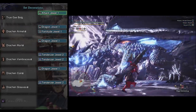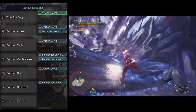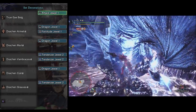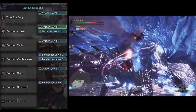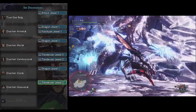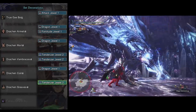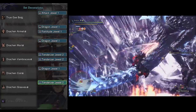Don't use Elementless since we're using the Drachen set with elemental airborne damage. Put an Attack Jewel in to reach Level 4 Attack Boost. It's basically full Drachen set with decorations being: Dragon, Fortitude, Dragon, Tenderizer, Tenderizer, Dragon, Tenderizer — because most of the damage is elemental and we're going for an elemental airborne crit build from the Drachen set bonus. We wrap up with a Fitness Charm to stay in the air longer.